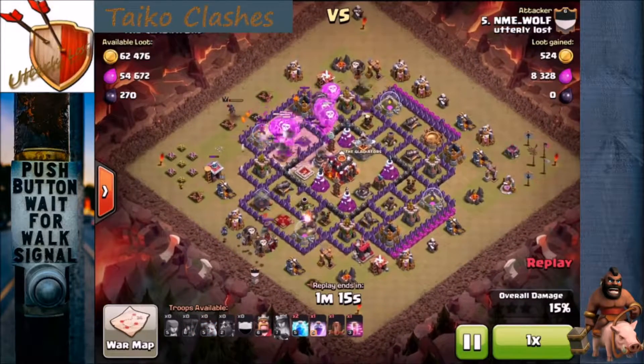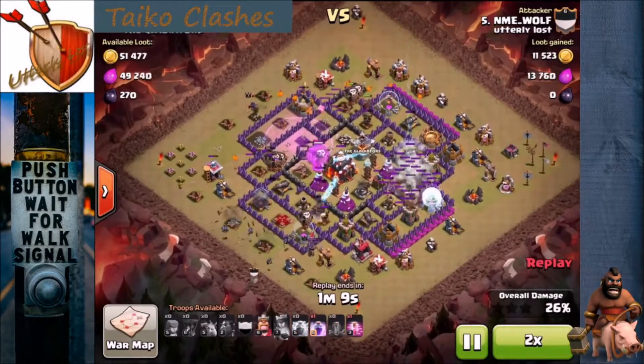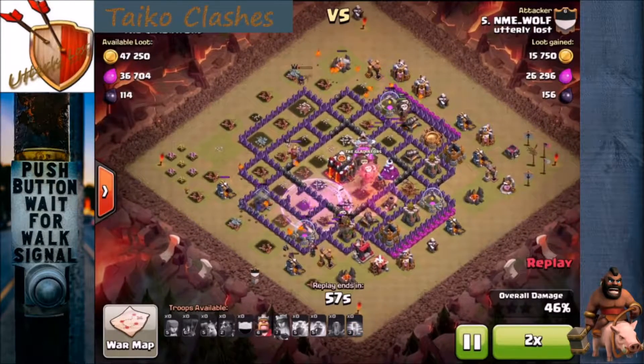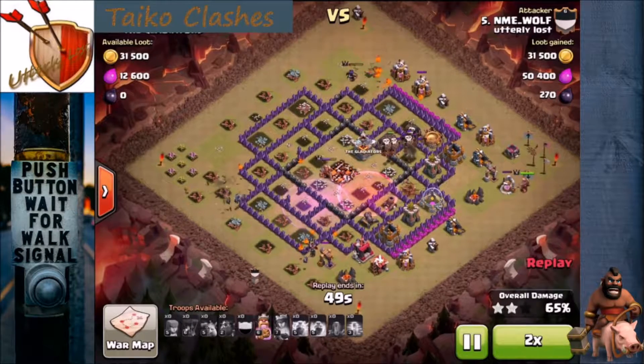Some of the balloons go over. He drops his Clan Castle hound and his last couple of balloons on that bottom air defense. The Queen's doing some work down there with the pups, and the minions are going to take her out. His Queen's still alive up on the top of the base.